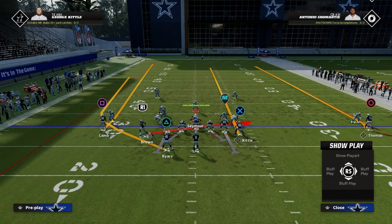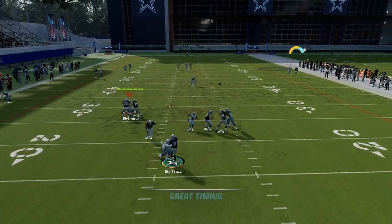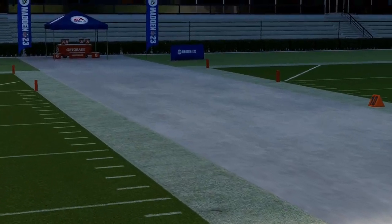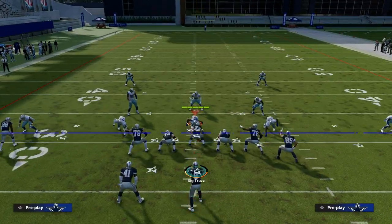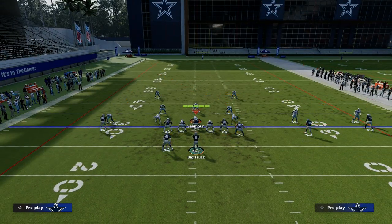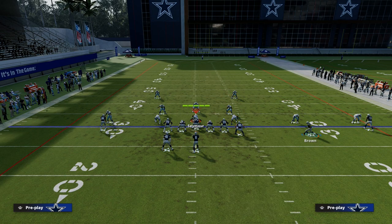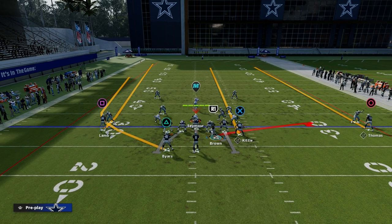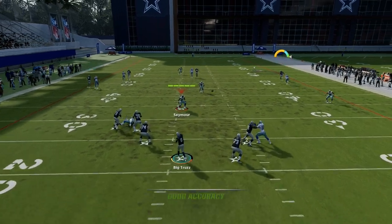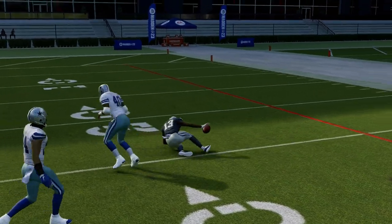If it's man coverage, you do have to be a little careful. The main read you're going to have against man coverage is really this one-on-one over the top. Seams is not something you're going to want to live with if you are facing man-to-man, especially cover 2 man. Cover 2 man is generally going to do a pretty decent job against the seams. But if they don't have safety help and you know it's man coverage, if you just streak this outside trips receiver and he has Short Out Elite, you're going to see that a lot of times he's going to get separation against that man-to-man coverage.